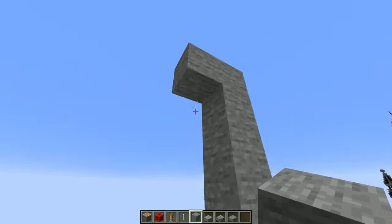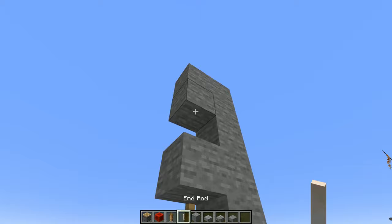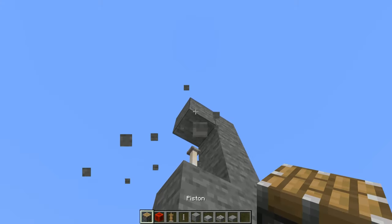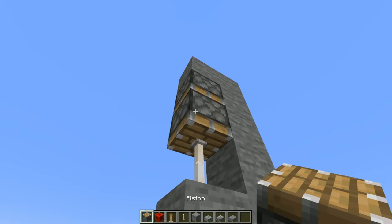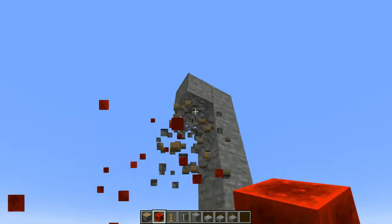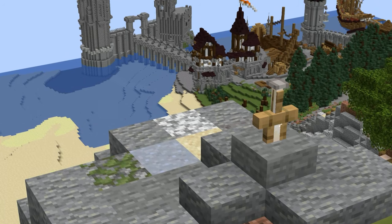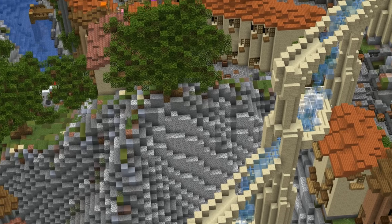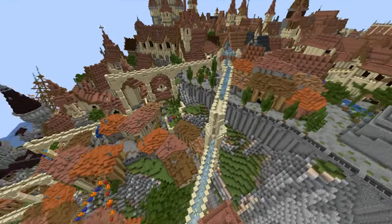You can make Excalibur — also known as King Arthur's sword — by placing an armor stand inside a hole, then placing a stone block and an iron rod on top of the stone block, and pushing it down with pistons. That is the legendary sword stuck in a rock, and only a true king can pull it out.